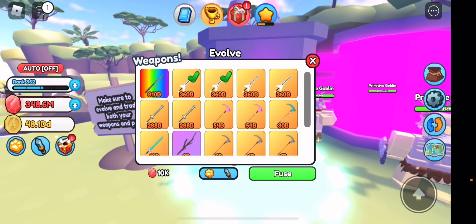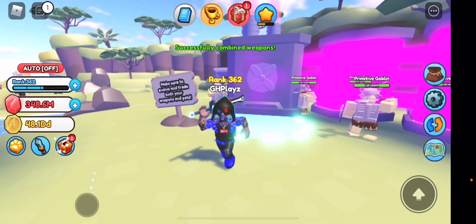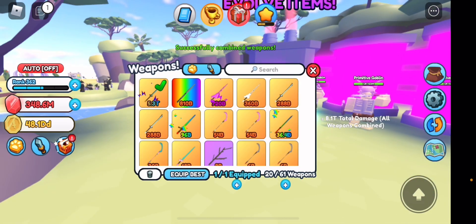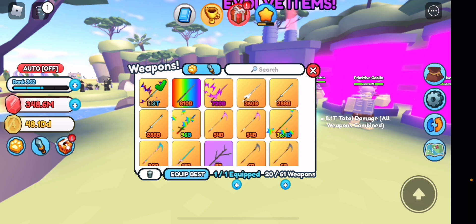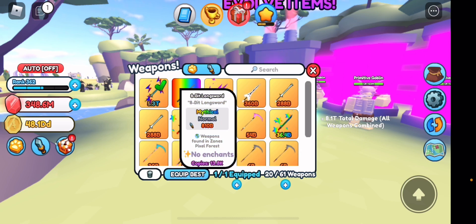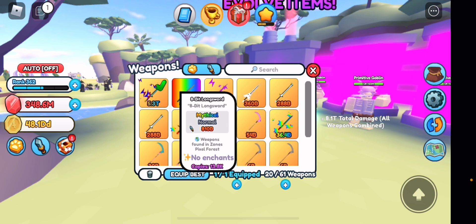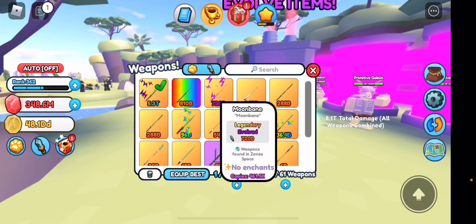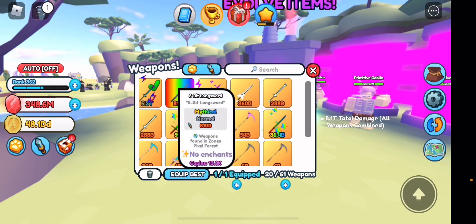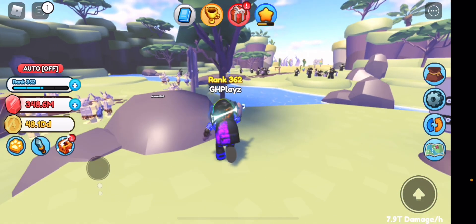There we go. So we have these — if I fuse them or evolve them. There we go. So this sword will be the one that's being given away. I'll give this one — 810 billion, it's a mythical. It's from the Pixel Forest, it has no enchants, so it has potential. Make sure to join that giveaway. Link in the description — it ends in a day.